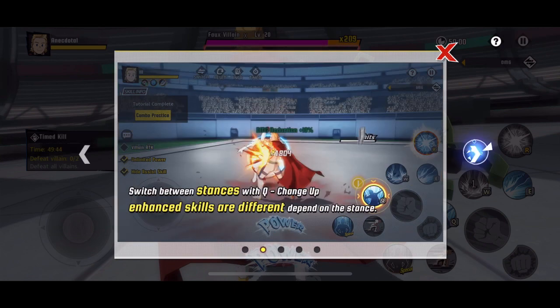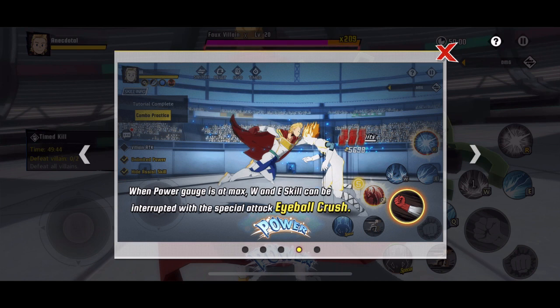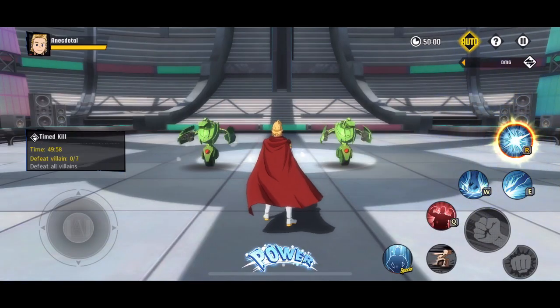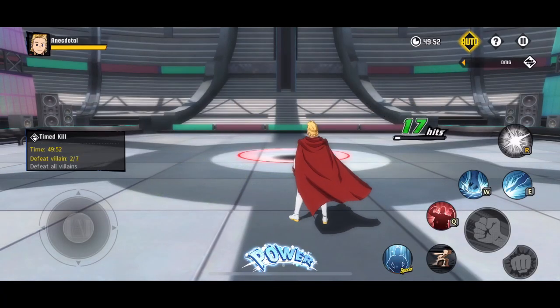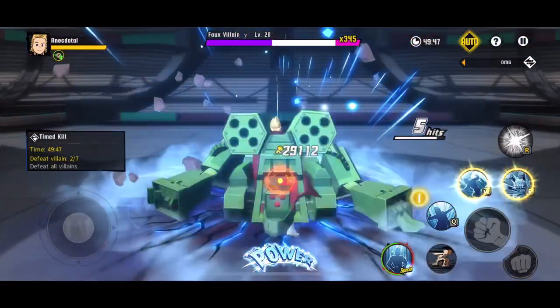After you use the W or E, everything becomes enhanced and you can use them again. Q is to change stances, the regular attack can give you some slow, and at max stacks the W and E can be enhanced in other ways for combos. Once you have five stacks on the Q that's when you do the big boy damage. Unlike All Might where using Q early wastes your stacks completely, here the stacks appear to be permanent.